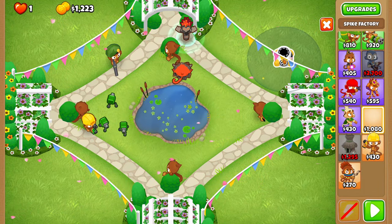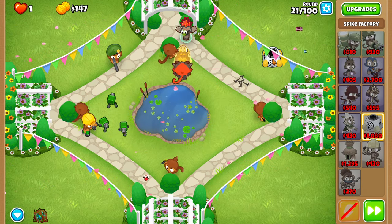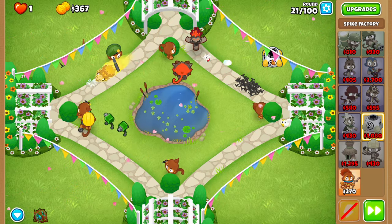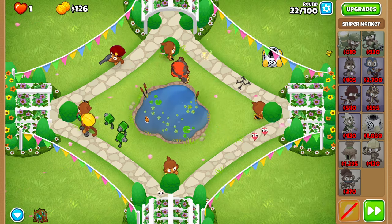Before round twenty-one, place a spike factory right over here so that the range barely goes into the track and it shouldn't be firing in too wide of a range. If it's like I have it, it's completely fine, but if it's super, super close to the track, that's not a good thing.